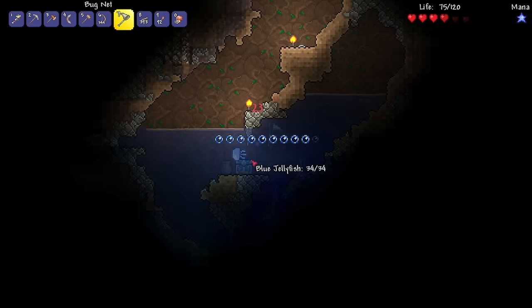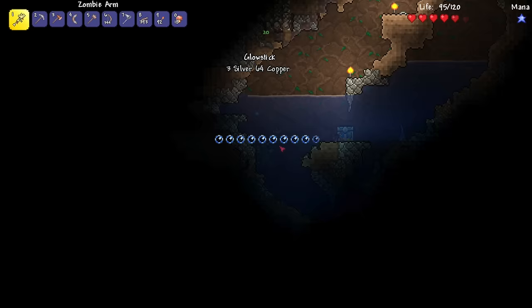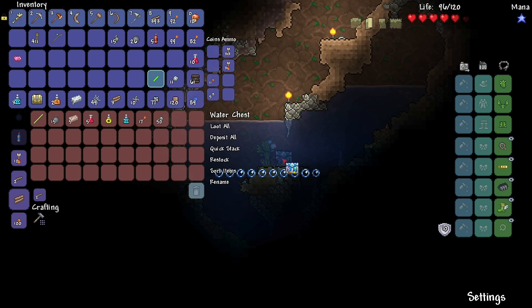Now, what about the jelly? Can I catch this guy? No, he attacks me! Okay, let's get... oh I picked up some rope, some silver, some copper. Let's get some oxygen. Boom. Now what is this? Water chest. With a breathing reed — it increases the breathing time and allows you to... wait, whoa, what? So if I wear that... wait, how does that work? Just keep that in my inventory I guess?